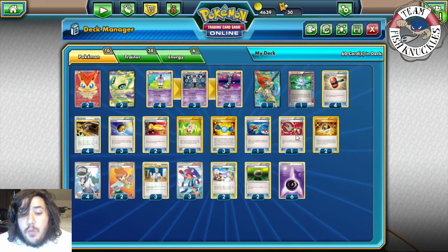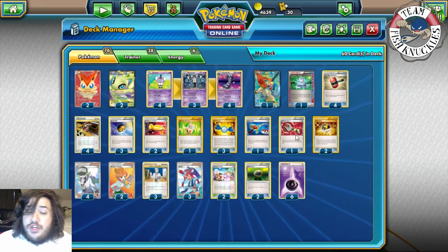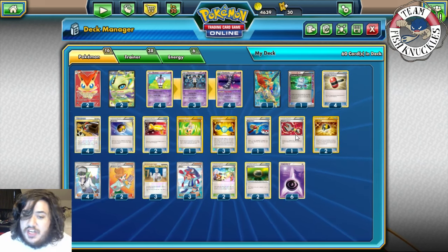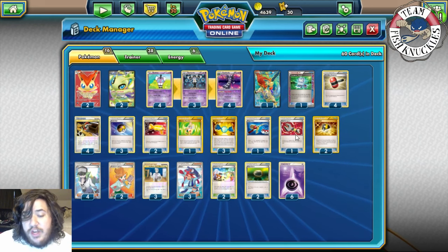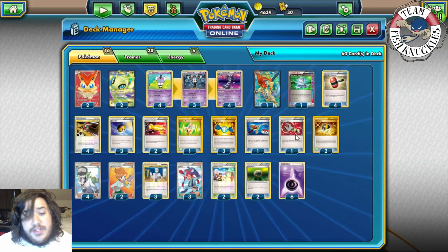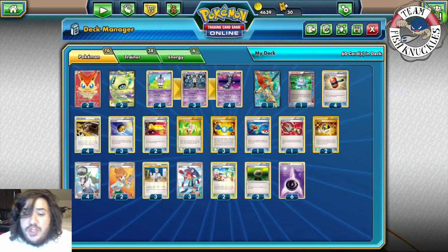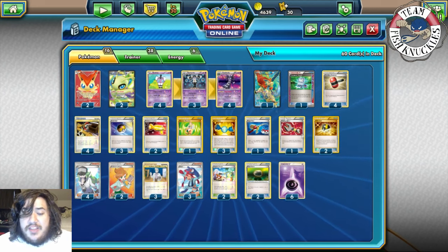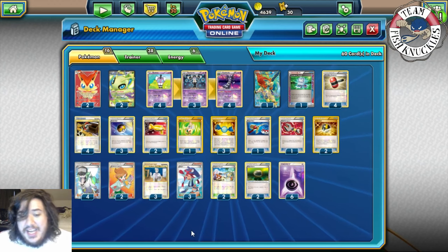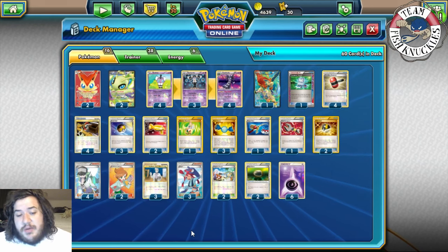The deck runs three Hurricane to try to guarantee a turn one or two Gothitelle, one Super Rod to recover a combination of Pokémon and energies, one Tool Scraper — if your opponent gets Garbodor with Floodstone, you can't use Celebi EX, Victini, or Keldeo, but you can Tool Scraper to get rid of the Floodstone and you'll be fine. Garbotoxin shuts off. We also play two Ultra Ball to help get Gothitelle, Keldeo, and Celebi out.